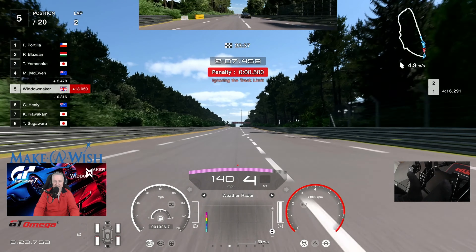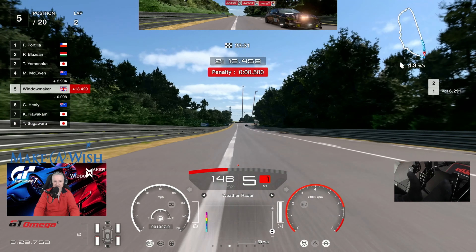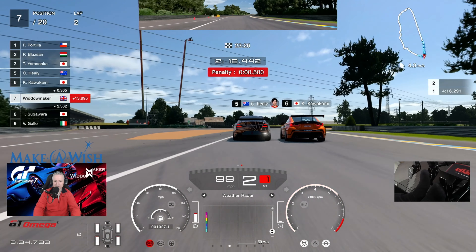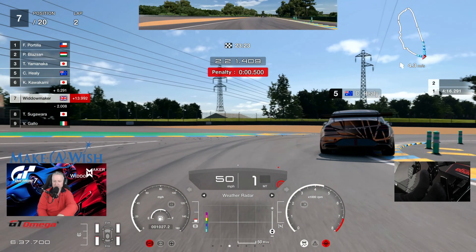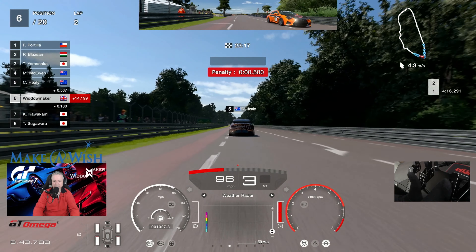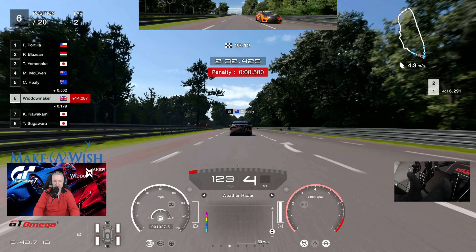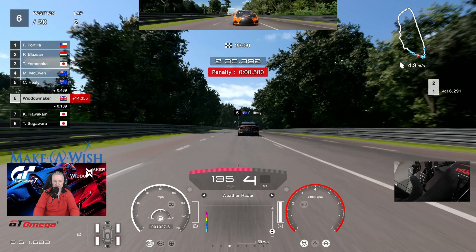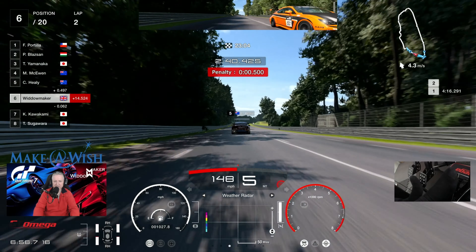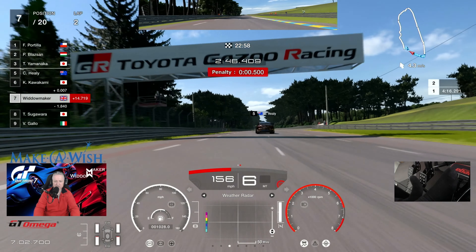We move over and let those two boys take the line, then overtake. This is very much a race - these hard tyres are just starting to show a little bit of heat and wear. Mr. Kawakami nudges the back door, which wasn't appreciated.